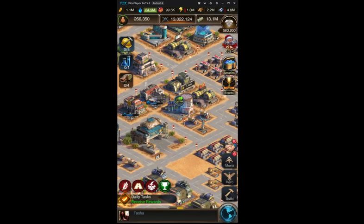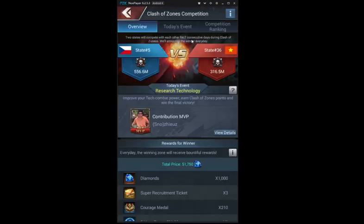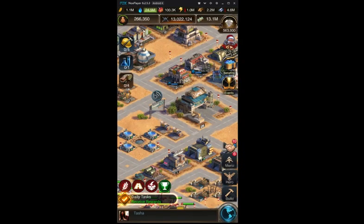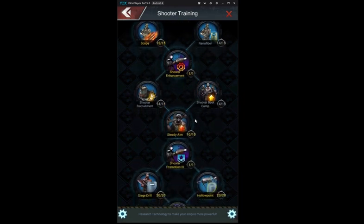Kill enemy troops. This event is the most fun and also the most time consuming. You get points for every troop from the enemy state that you kill, and also for each of your troops that die while attacking. That said, it's better to attack than to defend for the following reasons: you get more points, you get resources when the siege is successful, you have attack bonuses, and finally you're not risking as much — even if you lose, it won't cost you as much to recover.